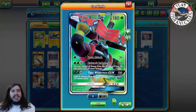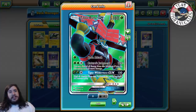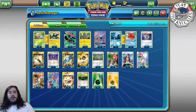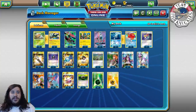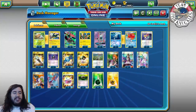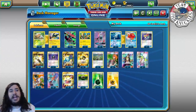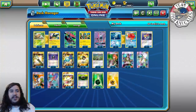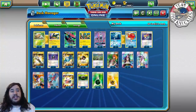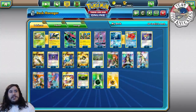Bulu's got that Nature Judgment — just 120, you discard all your energy, you do 180 — but with Choice Band it's 210, and it has some really nice numbers. This is actually my good friend Blake Pennington's list. The week before I was telling him what to play, and he comes up with this list. He sends it to me and I start playing it — man, this deck is really good.